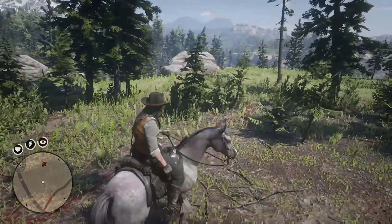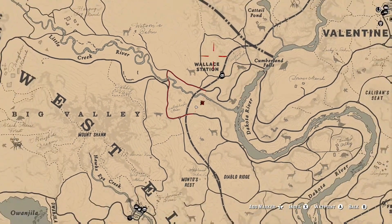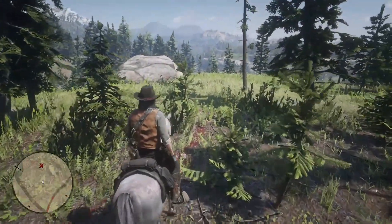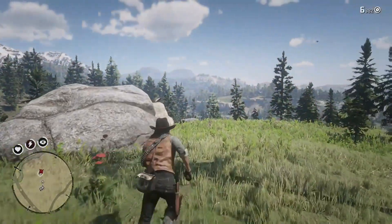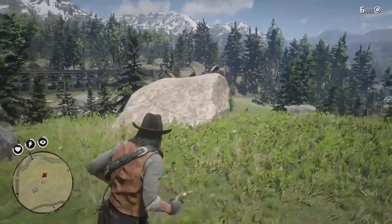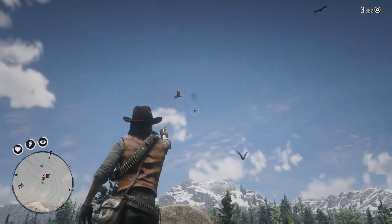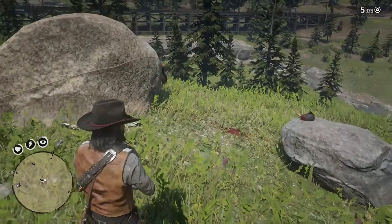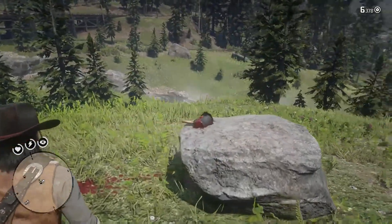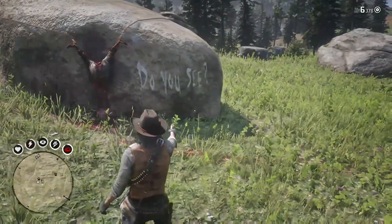Here we are at the third and final piece. It is just south of Wallace Station. If you follow the little train tracks over, you can actually see the blood trail going from the train tracks over this way toward these rocks. There's a bunch of birds and vultures sitting up on this one — I was just kind of shooting at them, messing around. But the body is on the other side of the vultures there. You can actually already see the head on the smaller rock with the map hanging out. Let's turn over and check out this body first — it says 'do you see?'